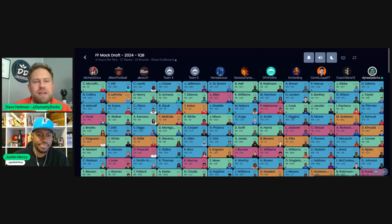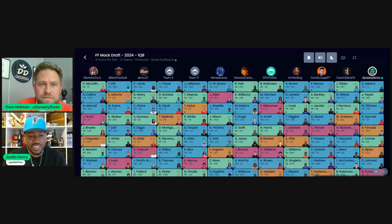Let's talk about Kitchen Sinko's team. When I look at Kitchen Sinko, the first overall pick is always tough — you either go consensus with CMC or CD Lamb, or you rock the boat with Bijan Robinson or Breece Hall. I like what this person did: started off with Christian McCaffrey, then looked at receivers. In two-receiver leagues you want elite receivers, and Nico Collins and DK Metcalf was a good job there. Then they addressed quarterback early taking Jalen Hurts.